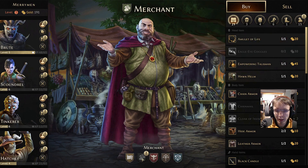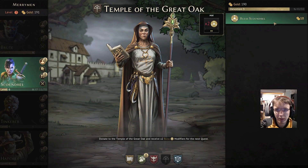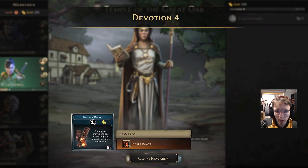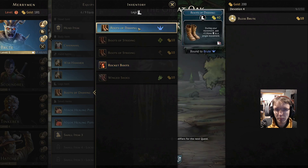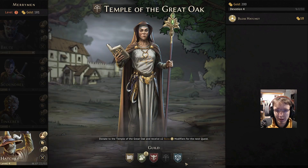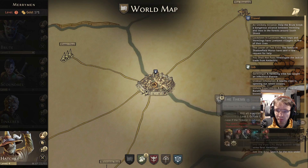The only other thing I want to do is some blessings. I want to look at enchantments but I'll do that research offline. So we're going to bless the Scoundrel. Looking at equipment - the Brute has boots of dashing which give plus three movement, which is interesting with the move-X damage-X card. We'll bless the Hatchet as well, then head back to the world map.